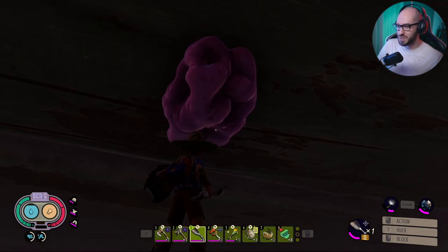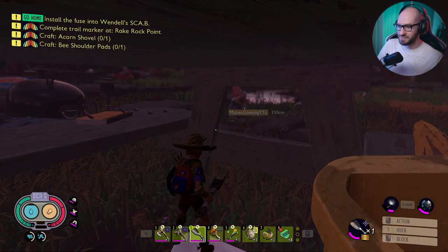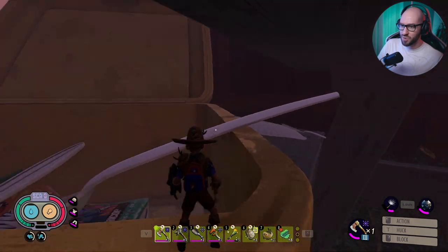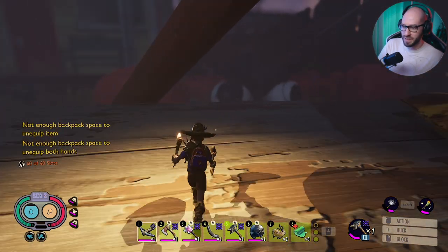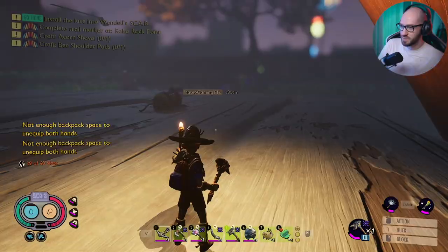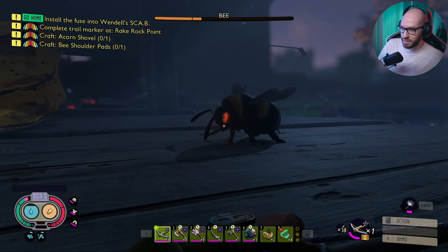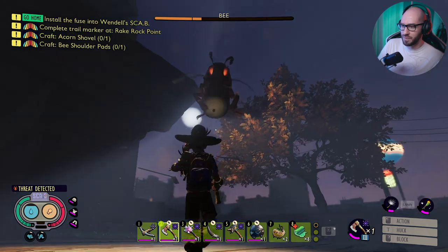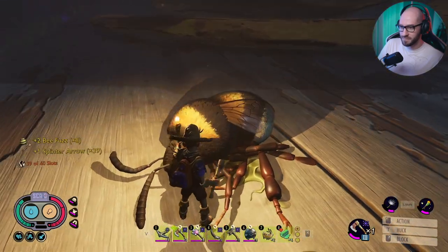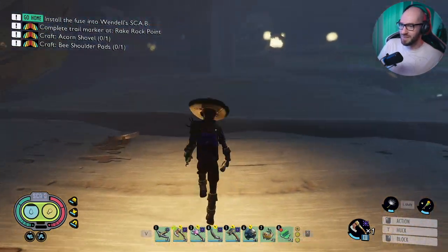I'm almost dead! You want to go defeat the big spider but you're dying from simple creatures? Come on — everything is bringing me down to low health. I just dropped a lot of gum down here. Let me see if I can find some more gum while you try to collect it. Let me try to snap it in the eye as you said — let's see if this works. It didn't die instantly but it took a lot of health — more than half!